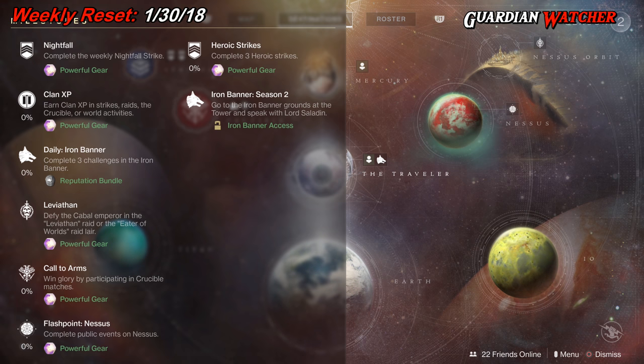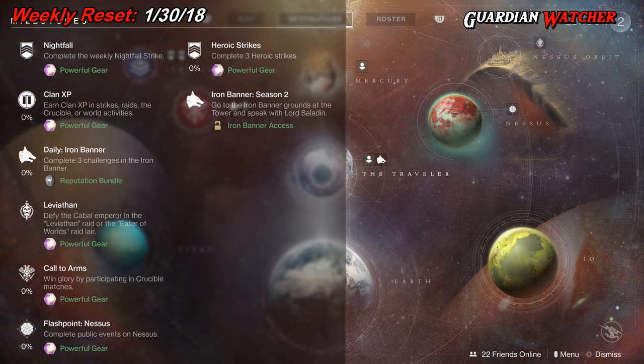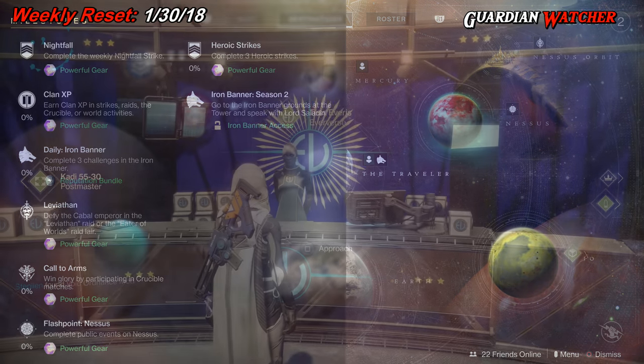Flashpoint this week is on Nessus. If you do the heroic versions, you can get that completed a lot faster. Then we also have Heroic Strikes, where you need to complete three Heroic Strikes. And then we have Iron Banner Season 2 — go to the Iron Banner grounds at the Tower and talk to Lord Saladin.